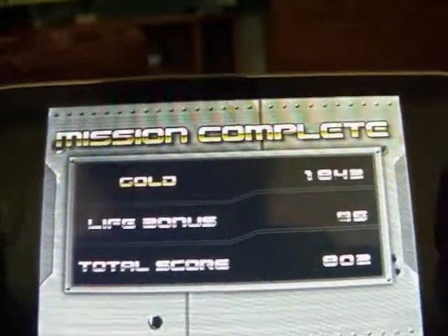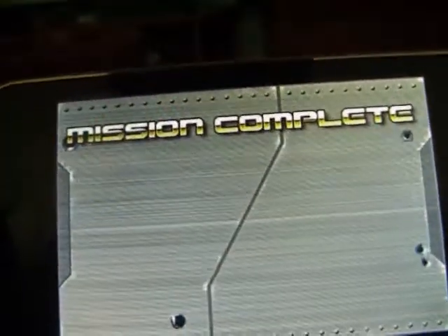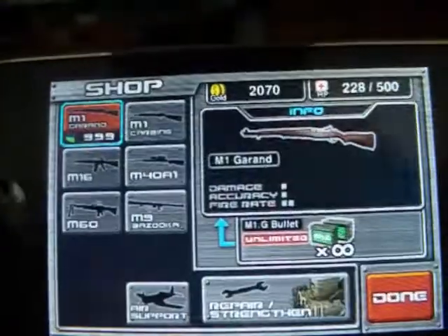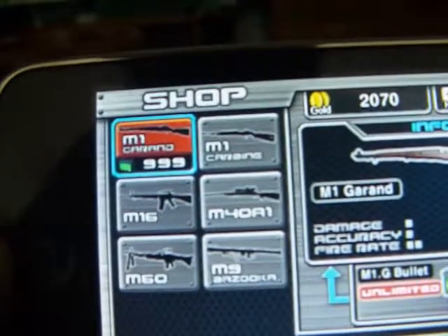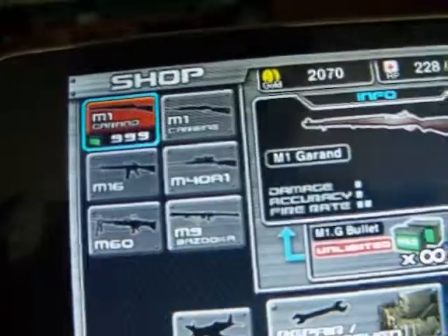You gain gold money for completing the mission. Once you complete it, you are taken to the shopping screen where you could buy whatever you may need. This includes rifles like the M1, Garand, the Carbine, the M16, the M60.